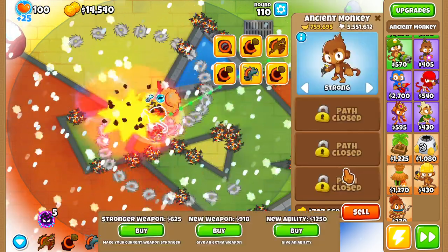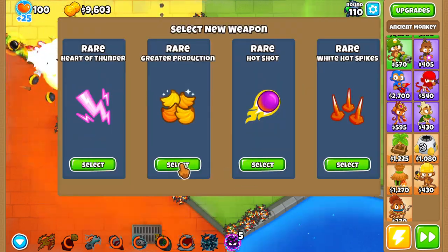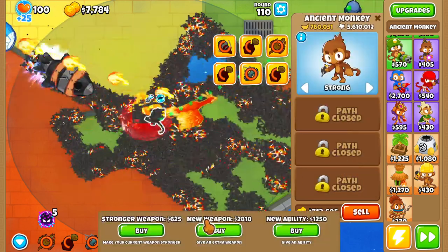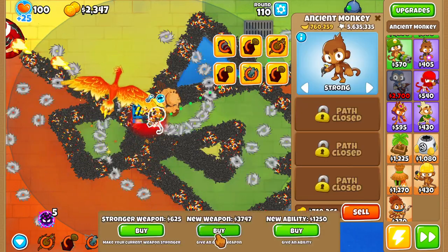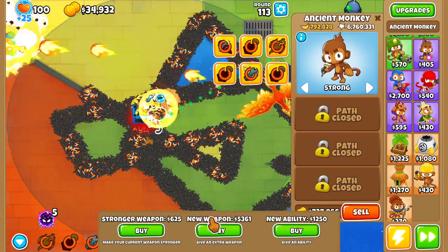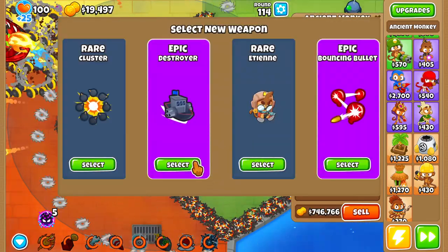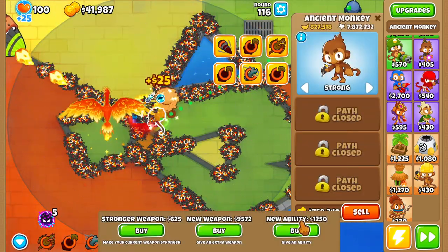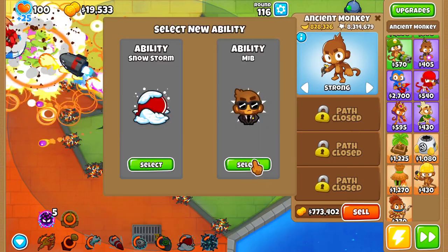Now it's just absolutely wiping out everything. Well, now we're good. It's not gonna be the prettiest of runs, but we're gonna get our Paragons no matter what. Blade Lord is good, but I'm trying to keep everything from blocking the view of the Paragon — that's why I'm kinda trying to be careful with what I pick. Carpet of Spikes, Summoning Phoenix, Monkeynomics, Summoning Phoenix, MIB — there we go.